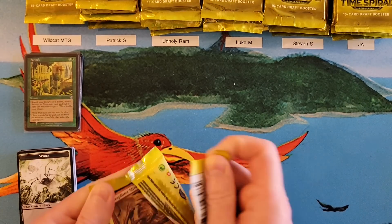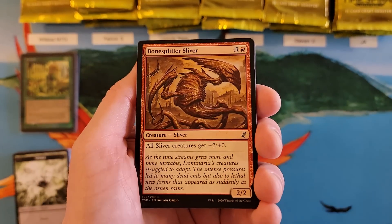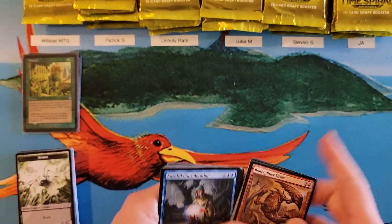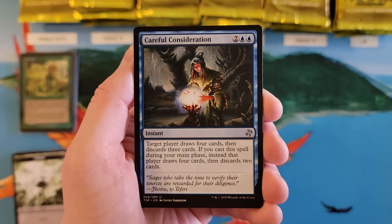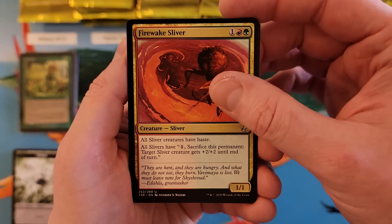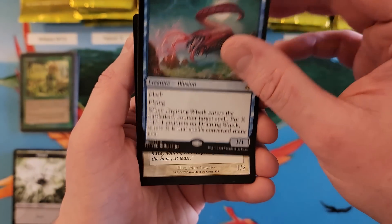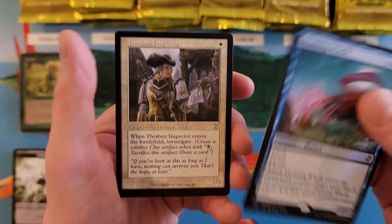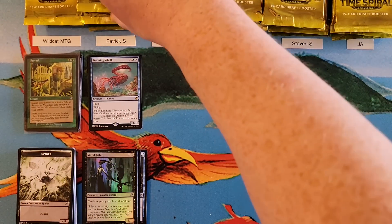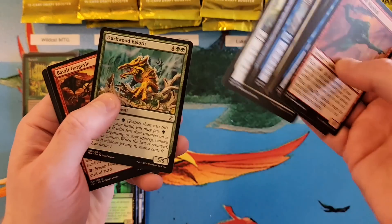Patrick, the only thing I don't like about Time Spiral is the color of the packaging — I don't like the green, yellow, portal-looking thing color. I don't think it's appealing. That's my only negative about this whole set; the box packaging isn't appealing to me. Firewake Sliver, Time Bender, Draining Huuck for a six, and a Throbbing Inspector for a seven. And an Ixla Jailer in foil. So a seven in your first pack, Patrick.